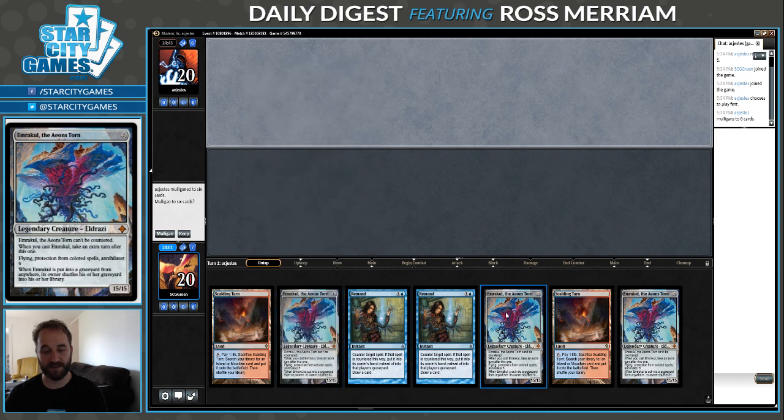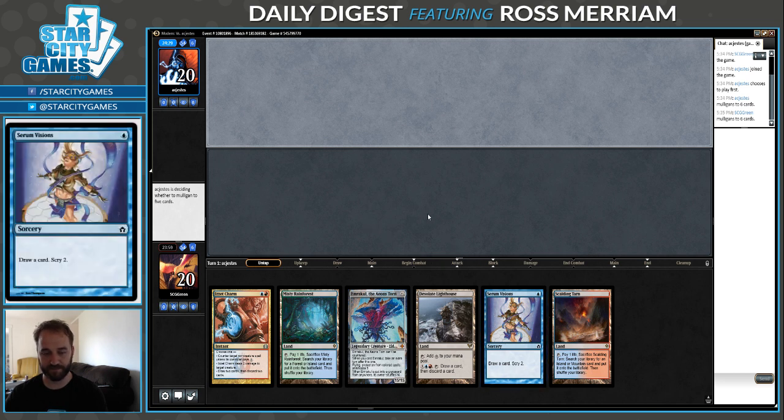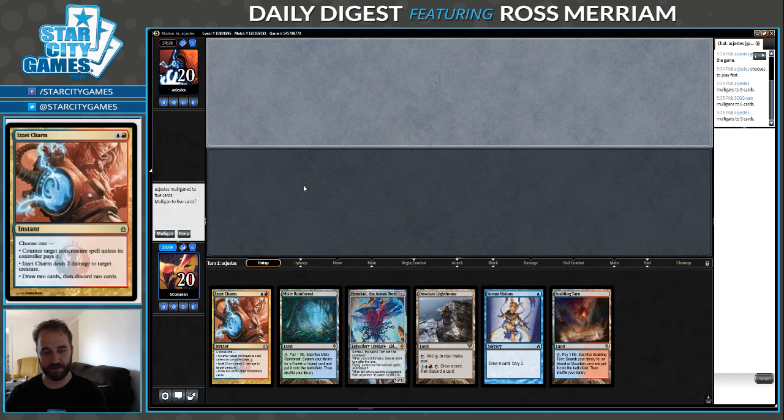What we do know is that this hand is not viable - three Emrakuls, that's a lot. I'm gonna mulligan. Still have an Emrakul, but this is a pretty good 5 outside of it, and that's a win condition - it's like having a Splinter Twin in my hand. So I'm gonna keep this hand. I'm gonna get to Serum Visions on turn 1, Izzet Charm on turn 2, and our opponent mulliganed to 5, so that's great.